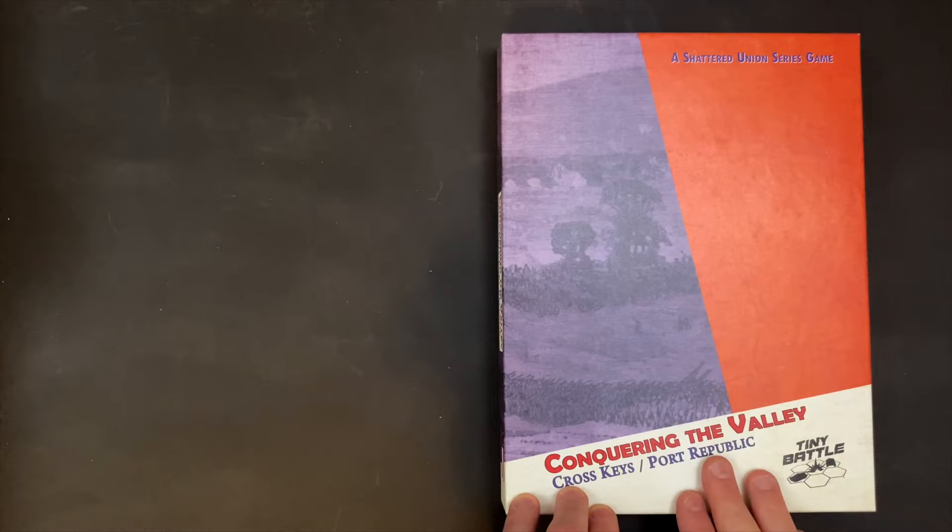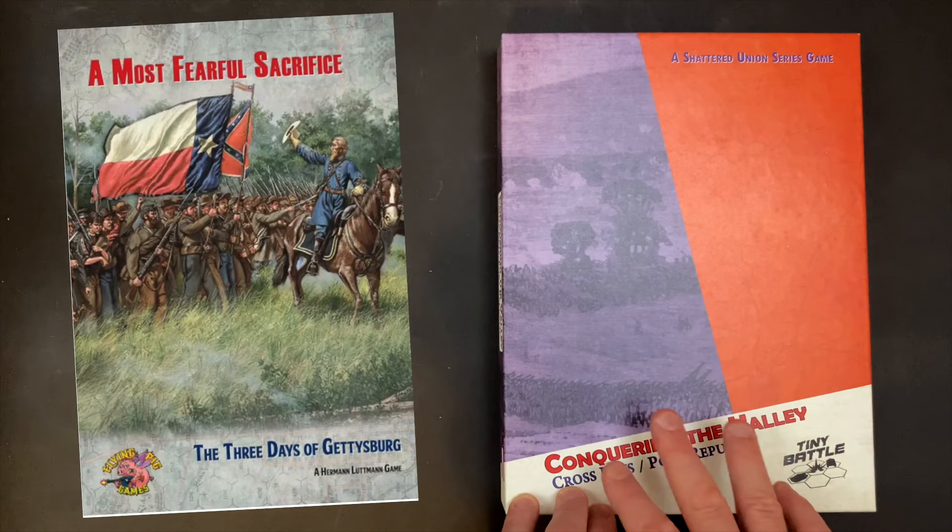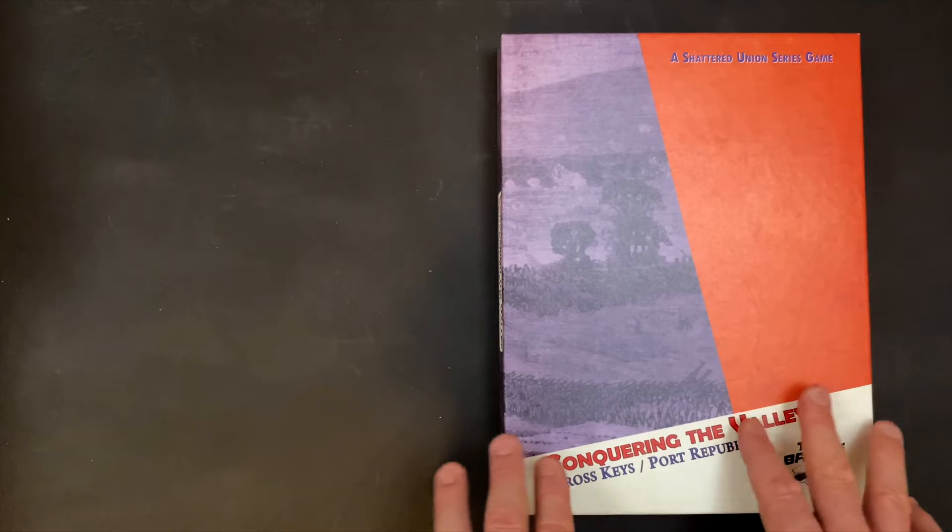The rules for this game arrived yesterday. I read the rules last night, and I've also just recently finished reading the rules for A Most Fearful Sacrifice. The rules overlap between A Most Fearful Sacrifice and this series is high, so if you've played either of those two previous games, you're going to pick up Conquering the Valley fairly quickly.